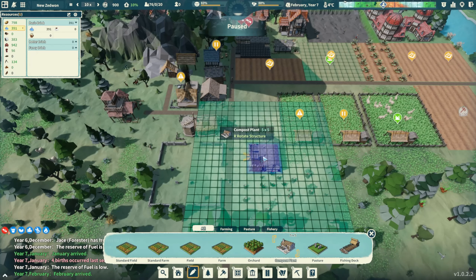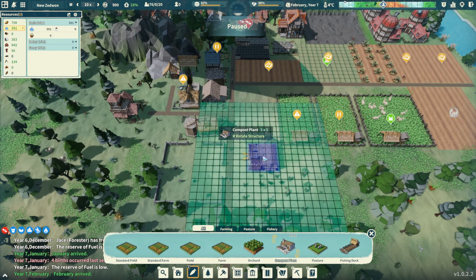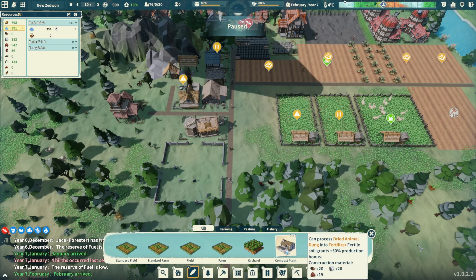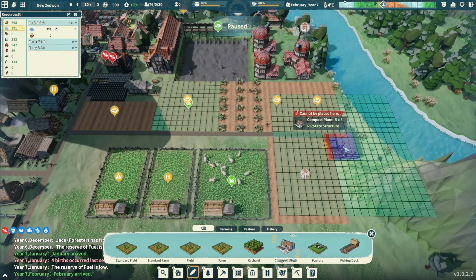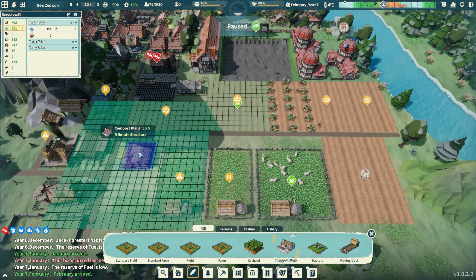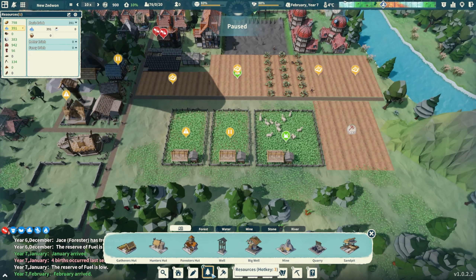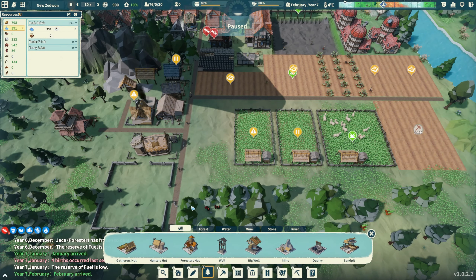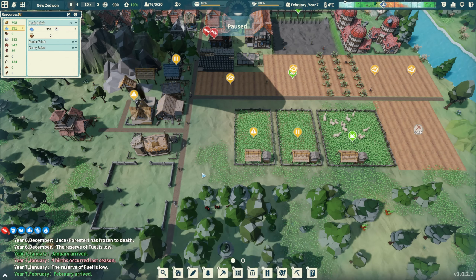The compost plant gives nearby soil a 50% production bonus, which means I need to place it next to a whole bunch of fields. Right now though I'm still most worried about food and water situations - that's what we need to worry about more than anything else.